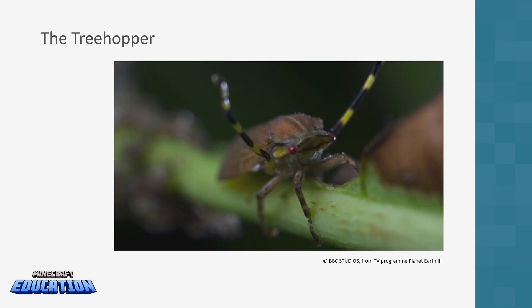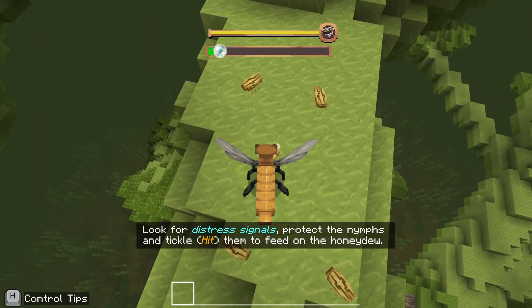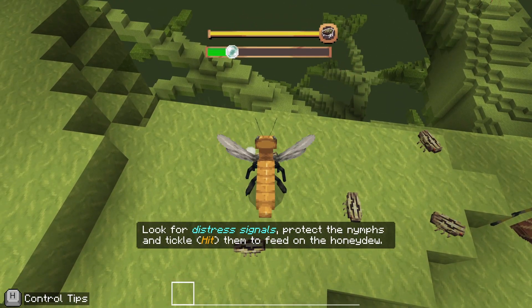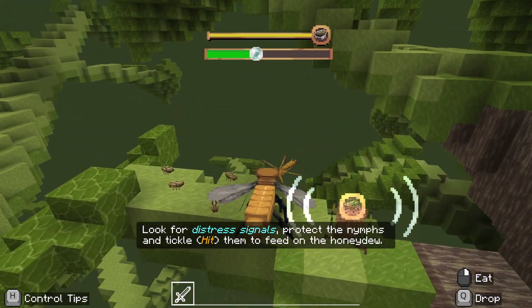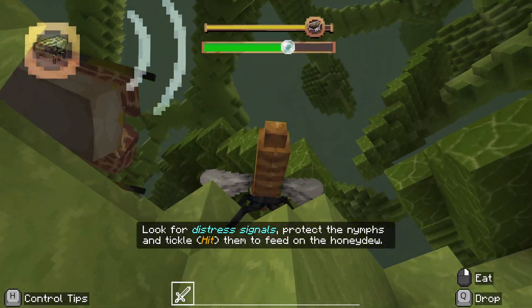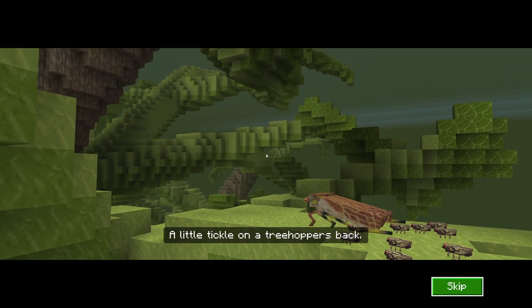Minigame five is about the treehopper and stinglet bees, which have a mutualistic relationship in nature. The treehoppers are these little guys and we need to make sure we're looking after them. In return, the bees get some kind of nectar or honeydew. So you need to go around and collect this stuff from these little bugs. Eventually these creatures — I think they're called assassin bugs — will come and attack. The bugs will send out a distress signal and you've got to go and defend them. While you're defending them, help yourself to some of the honeydew as well. We're trying to fill up that bottom green bar there to finish the mission, and we've learned all about how these two species look after each other.